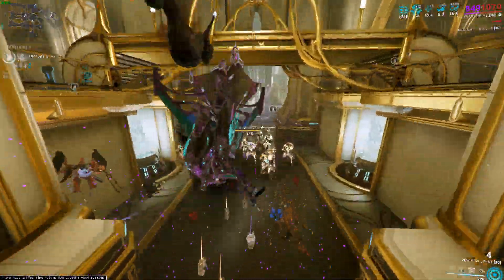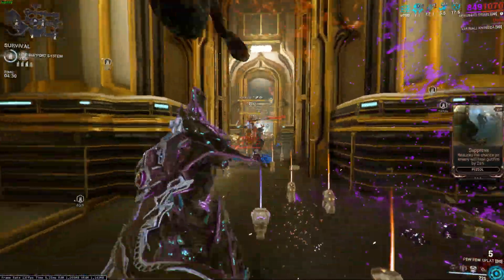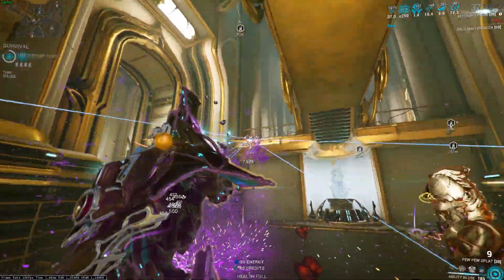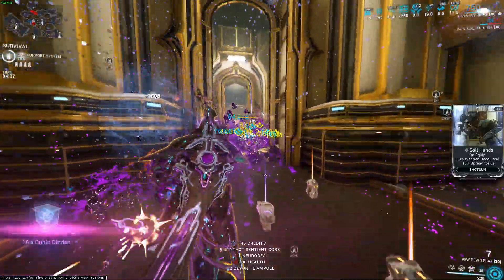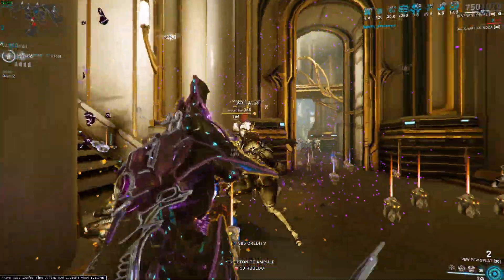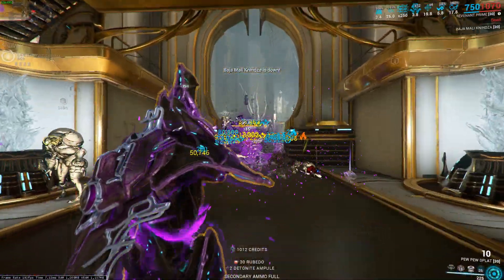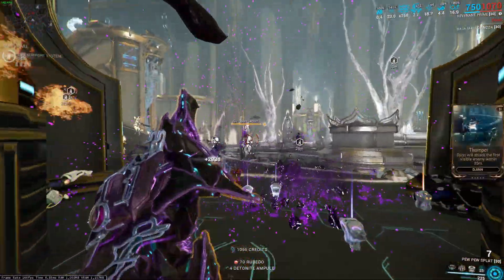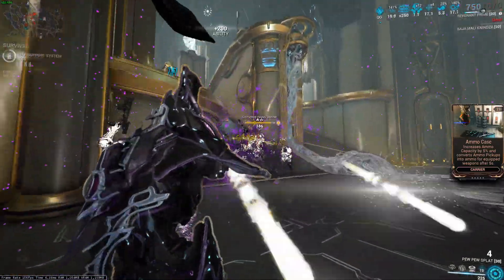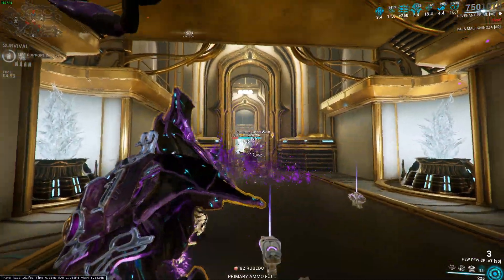This weapon is really, really good. That's why we are using corrosive — because corrosive reduces enemy armor. What do acolytes have? They have armor. If you're using, for example in Steel Path, a warframe that reduces enemy armor, this weapon is still incredibly amazing, but I prefer to use it with warframes that don't have armor-stripping abilities, such as Revenant, which I'm using in the background. Quick little thing: Revenant is built for power strength and I do have Roar instead of its fourth ability, so keep that in mind. The pet is Panzer Wolf with viral damage, so now you have all that cleared up.